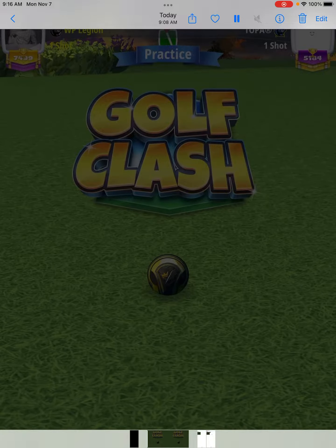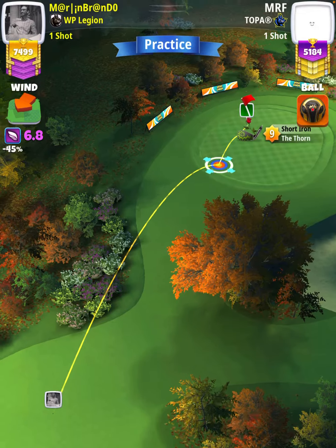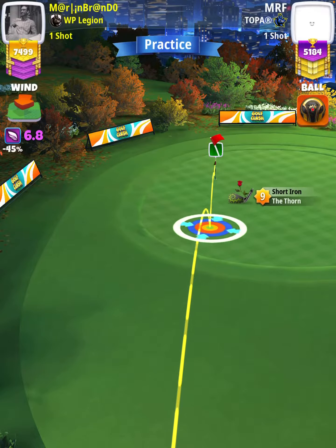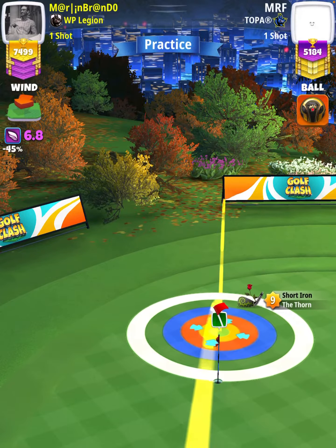For our approach shot we want to use a thorn level eight and above. First thing I'm going to do is push forward straight through the hole until the bullseye is touching the fringe where the green meets the fringe. We're going to check our plus yardage at this point, which we'll use to determine our slider percentage for the approach — we are at plus four yards.